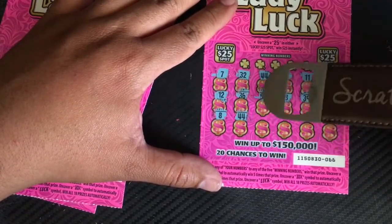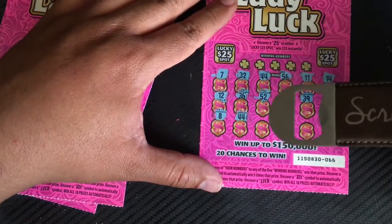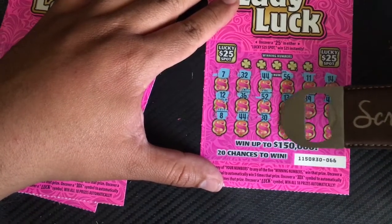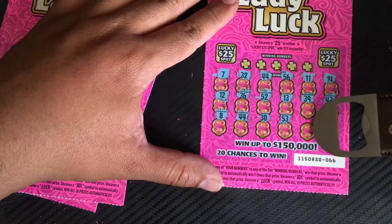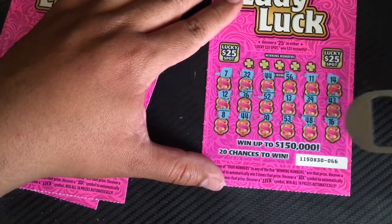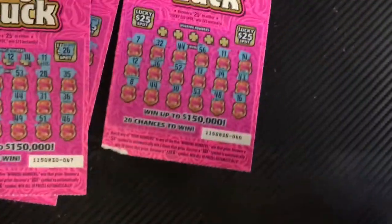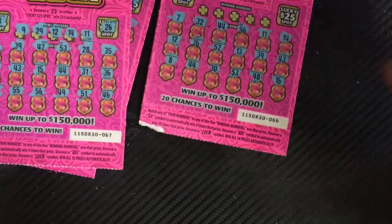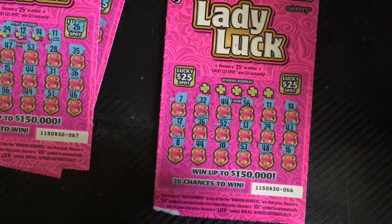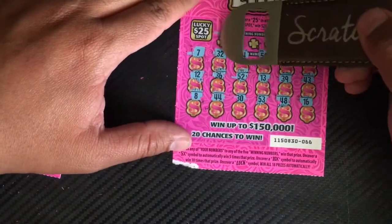44 — we have two matching 44s here, so that's a win! Two 44s. We have 30, 53, 48, and 16. Double 44s here — oops, sorry, camera fell. Kicked it with my knee. We have two 44s, so let's see our numbers — can we match them all?